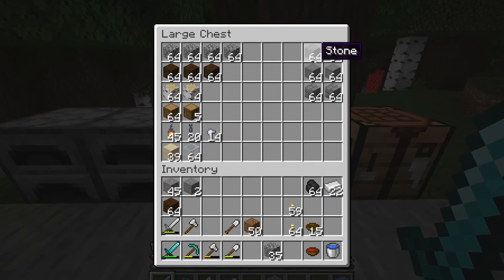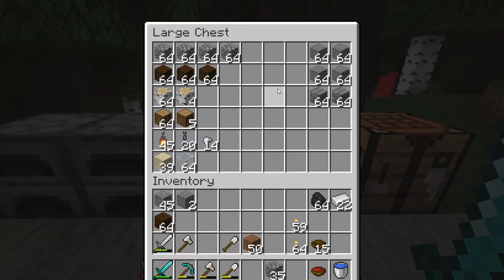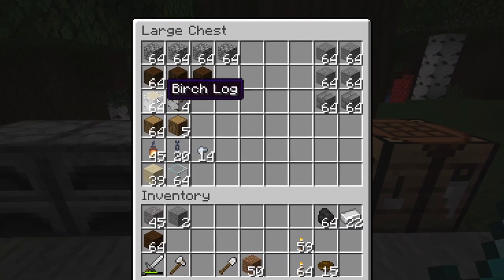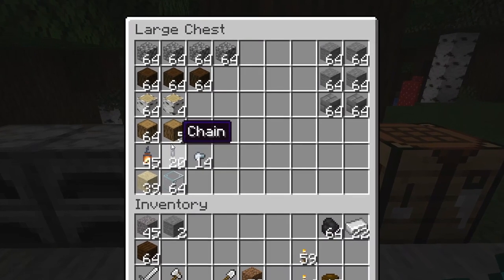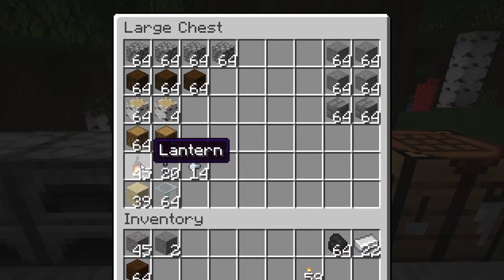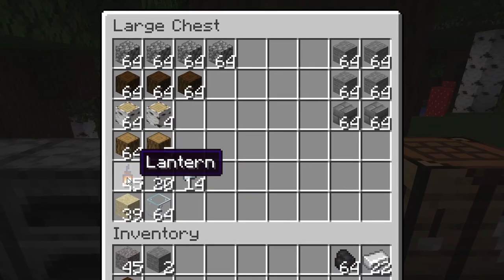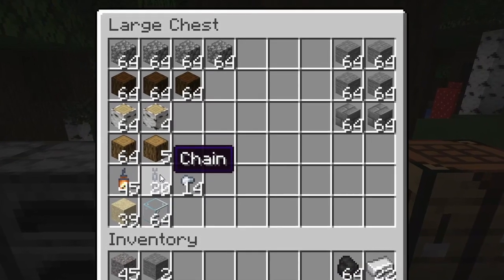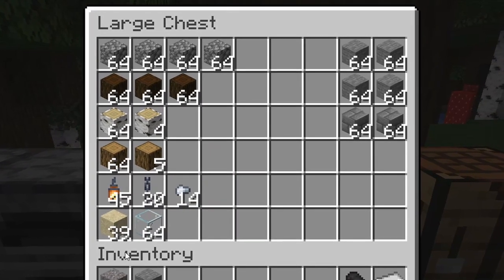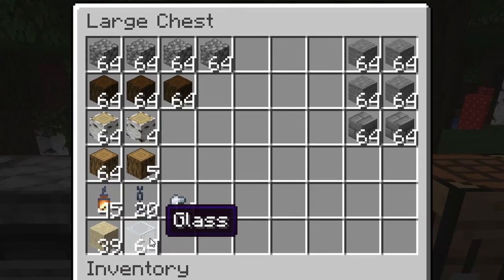Look at it — it's amazing. I have four stacks of smooth stone and two stacks of stone bricks. I went on a log-farming rampage and got all of these oak logs, plus cobblestone galore. I decided that in the vampire lair I don't want torches — I'm doing a lantern theme. I made a ton of lanterns and a ton of chains. I have an idea of what I want to do, so there you go.